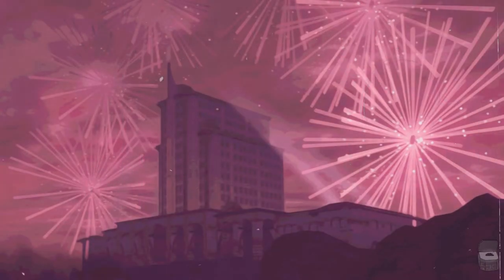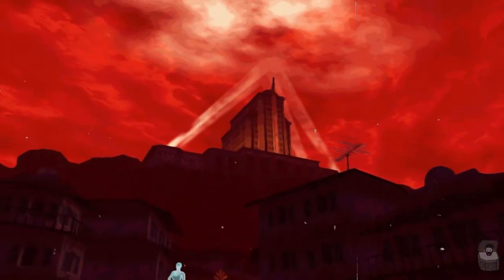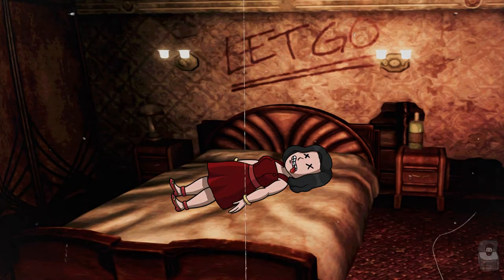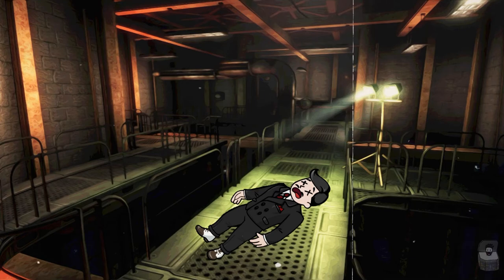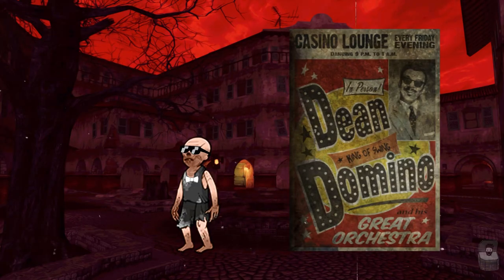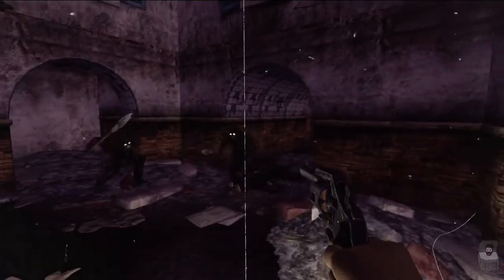The Sierra Madre Gala event begins but is cut short by the war. The casino hermetically seals itself, and the holographic security kills many of the guests. The few scattered survivors eventually commit suicide in the following hours and days. Verkies dies from an overdose of her pain medication, while Frederick Sinclair dies in his attempt to disarm his traps. The only known survivor is Dean Domino. You can visit the Sierra Madre in the Dead Money DLC of Fallout: New Vegas.